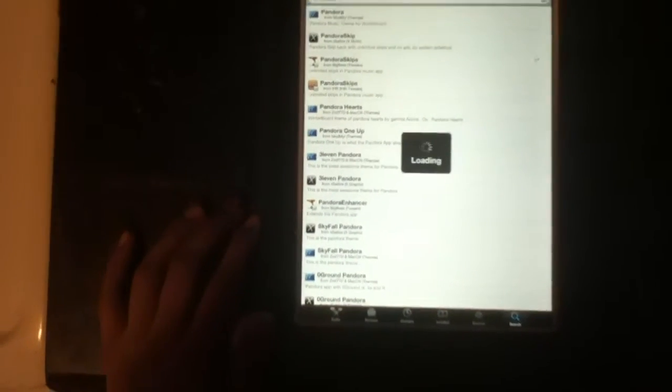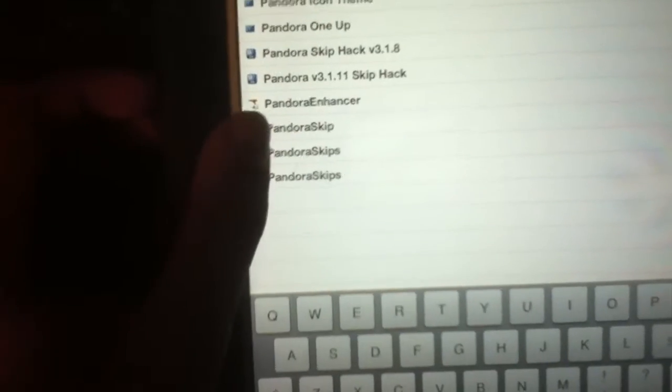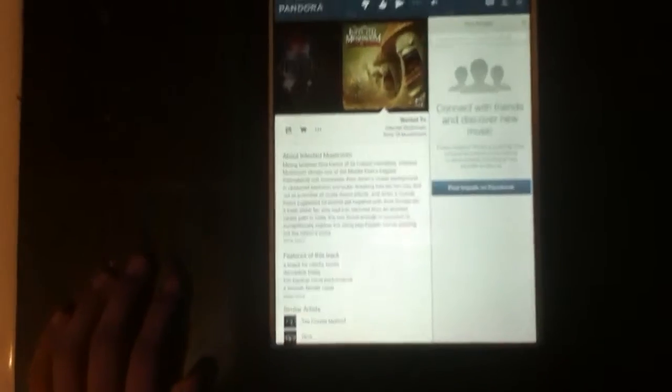First thing you want to do is go on Cydia, go on your search, type in Pandora, look for the tweak 'Pandora Skips' right there. Make sure it's the tweak, and when you guys are done installing that, you're going to have to restart your springboard, and I'll be showing you guys how this works.